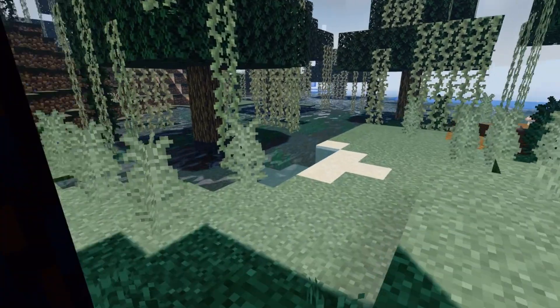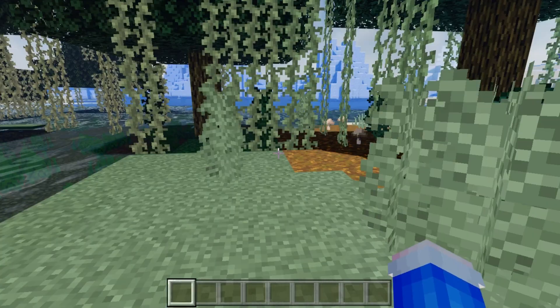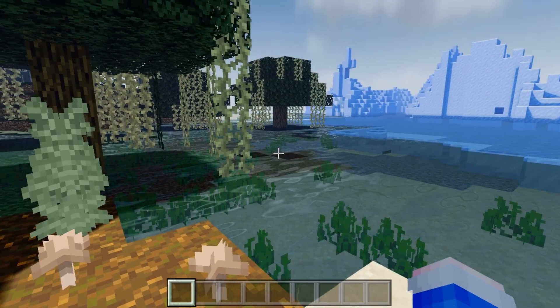So this shader is called Creeper Shader. This is the Windows 10 version of the V30, which I did a video on the other day for iOS and Android. So if you are on iOS or Android, make sure you check out my video — I will link it in the description so you can check it out.